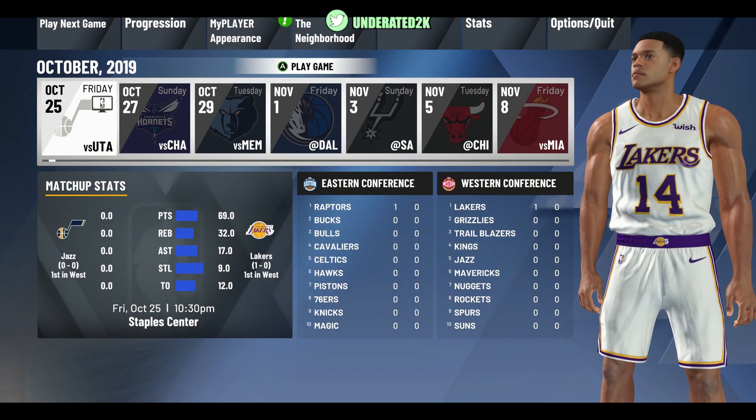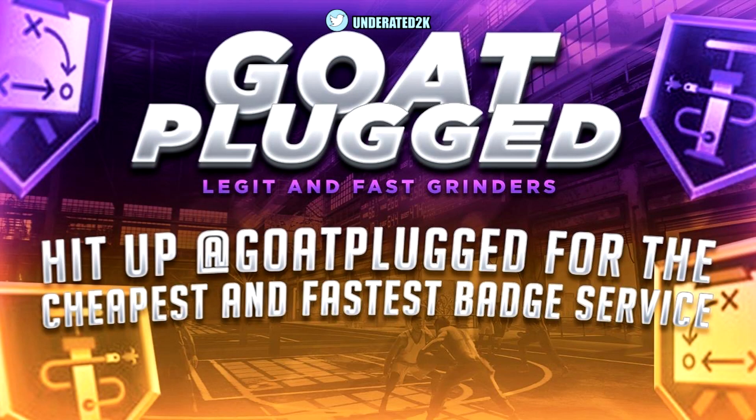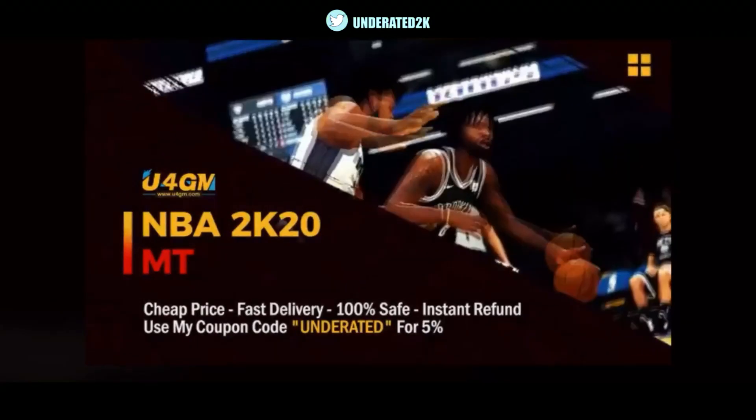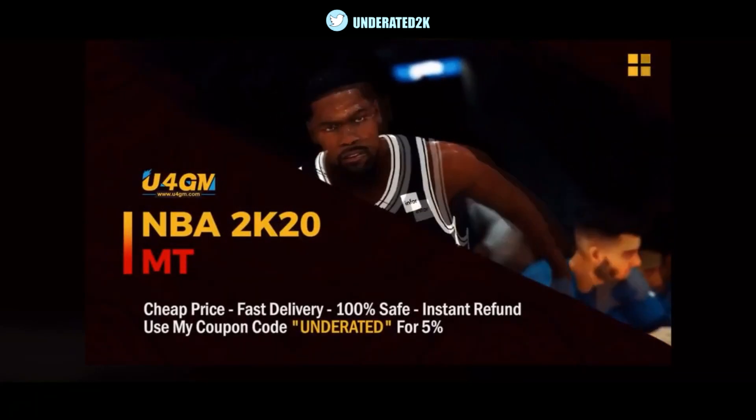But if you guys don't feel like doing it yourself and want someone else to do it for you, hit up GOATplugged on Instagram. Tell them I sent you, and the link will be down in the description. Also, if you just play MyTeam and don't want to worry about your player, hit up this company right here, use my discount code, and tell them I sent you as well.